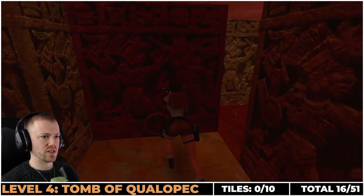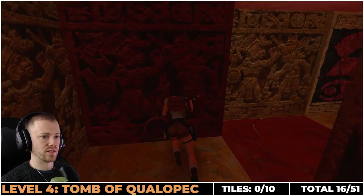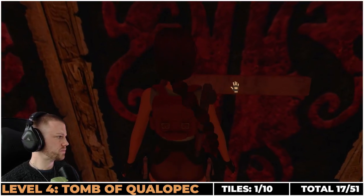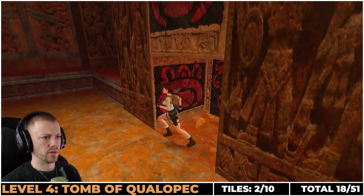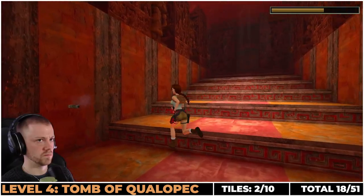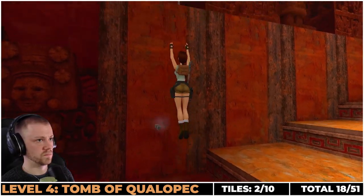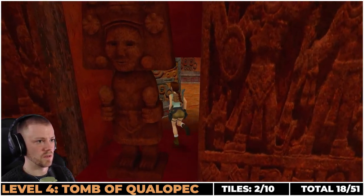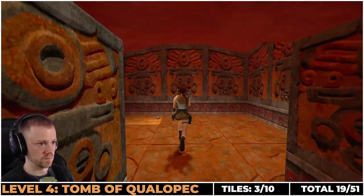Next, you're skipping to level four, Tomb of Qualopec. You come to these moveable blocks — push them out of the way and run over the tile. As you progress you'll come to this area which drops down to the wolves for the second tile, and then finally when you get to the steps with the darts, climb up next to the statue to unlock the secret area which contains the final eight tiles.